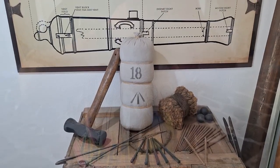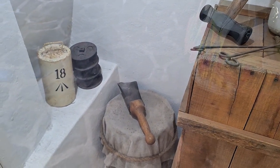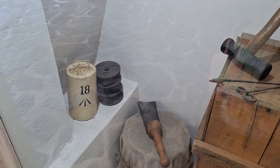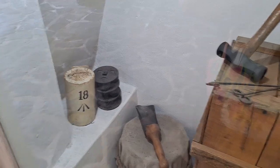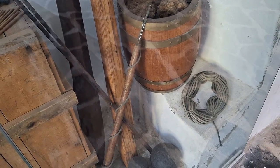This is all the stuff that they used inside a cannon. That was used to scoop the powder. That is a charge — the one that says 18. This over here contains nine cannonballs that would break apart when it fires and release the plates so that the balls can come out. These sponges were used to clean out the cannon between each shot. That was the fuse that was used. These are the big and small cannonballs. Those things were used to plug the cannon and keep out the water.